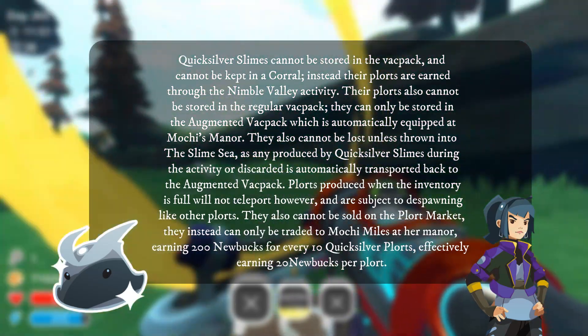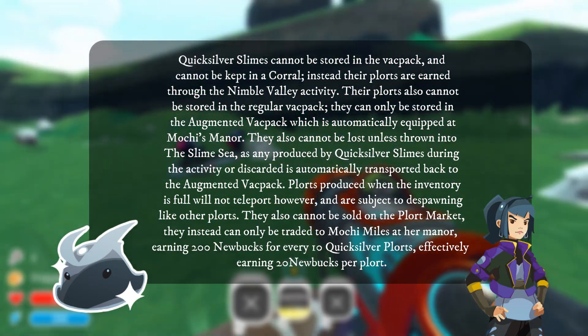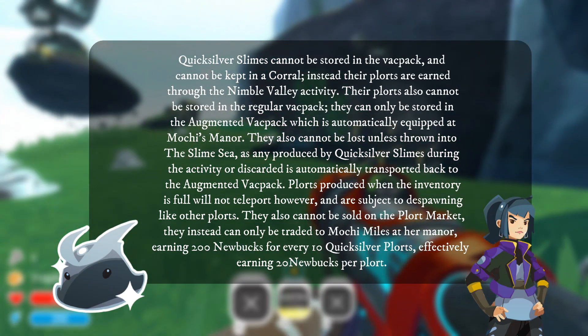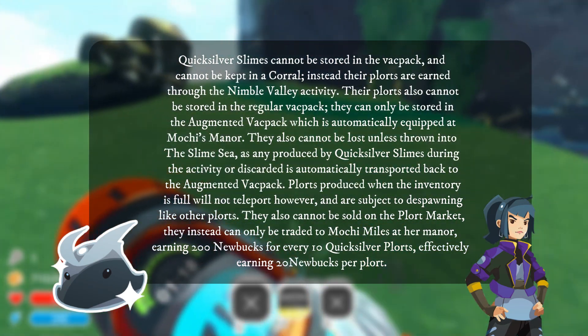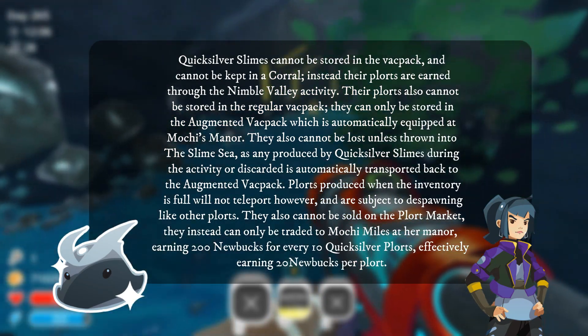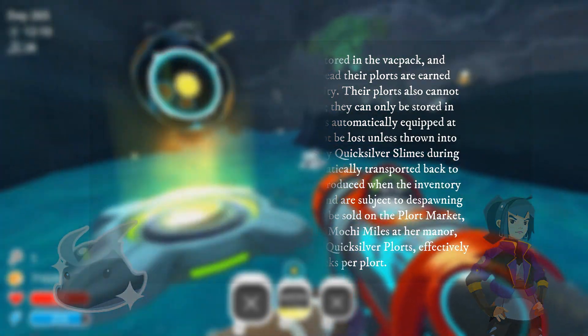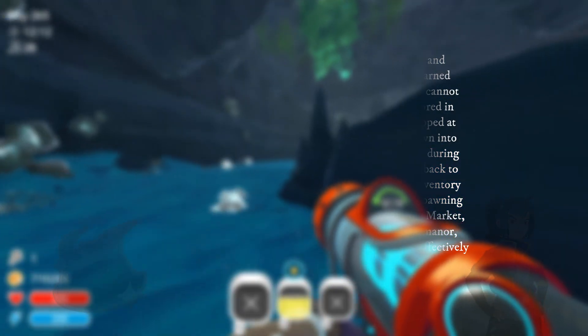Plorts produced within inventories will not teleport, however, and are subject to disappearing like other plorts. They also cannot be sold on the plort market — they can only be traded to Mochi Miles at her manor, earning 200 Newbucks for every 10 Quicksilver plorts, effectively earning 20 Newbucks per plort.